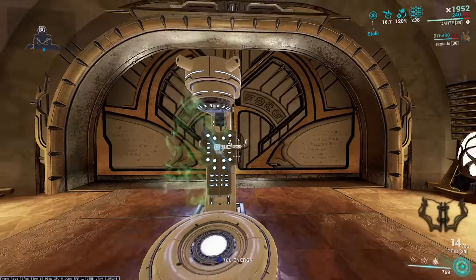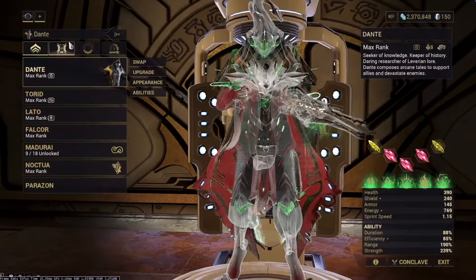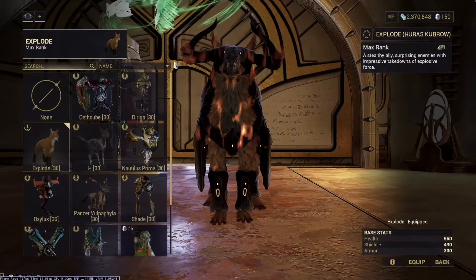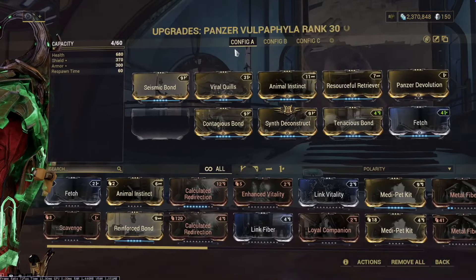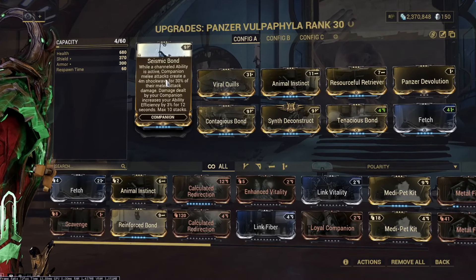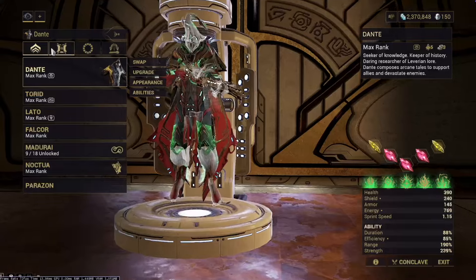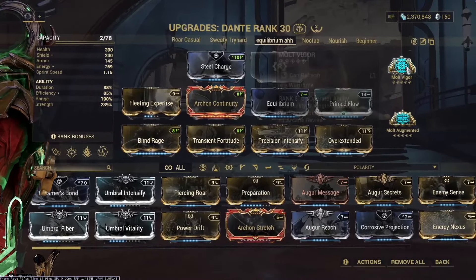You also need to run Synth Deconstruct on your Companion — I would highly recommend it. This is my general build for the Cabral. If you wanted to do more of a weapon platform build, you could use a Panzer, which will give even more health orbs dropped. Seismic Bond won't really work because you don't have a Channeled Ability, but it'll still work alright and be better for a weapons platform. You can do that with both builds — this one is just more for people who do not have Energize.